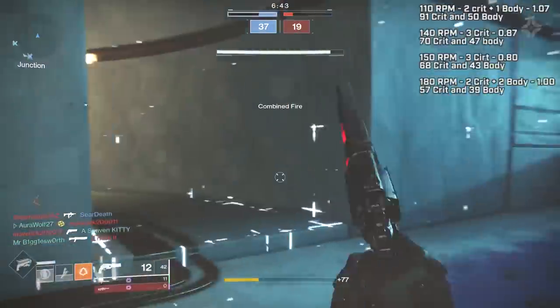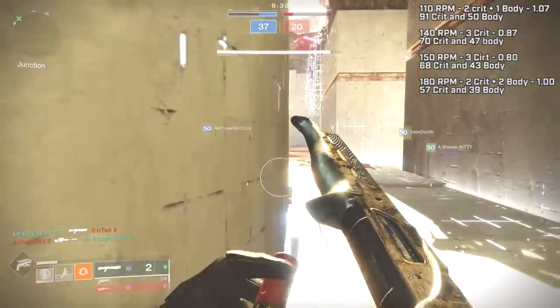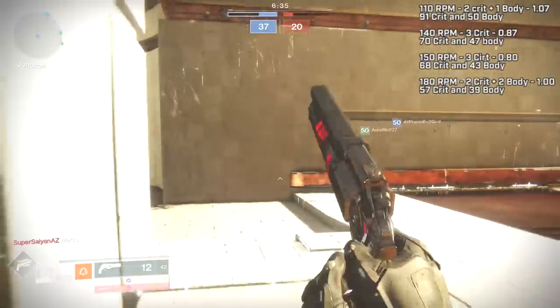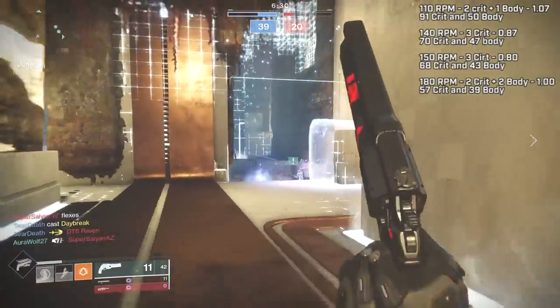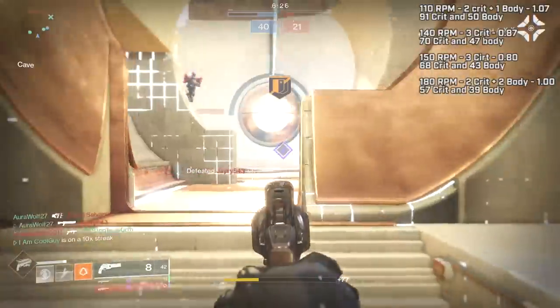All we have left is the 140s and 150s, and this is where the controversy begins. I'll explain my side, because I like 140s over 150s on console: Ostringer over Spare Rations, Ace over Thorn, Kenneled Orchid over Waking Vigil. The 140s have inherently more range — this goes all the way back to what we talked about at the beginning regarding range, bloom, and the accuracy cone.